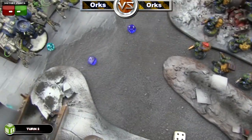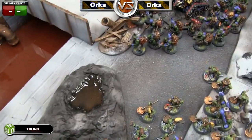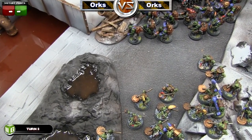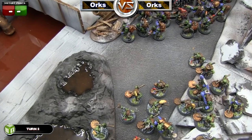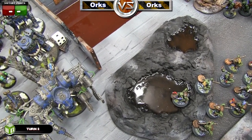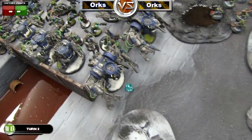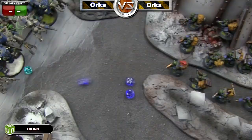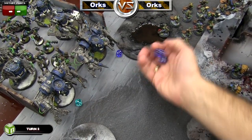The Zap guns try to shoot my Death Dreads; he rolls to see their strength and only gets a four, so they can't do anything this turn. The rockets on the bikes also shoot at the Death Dread — no hits — then re-rolled because they're twin-linked and one hits, but he needs a four to glance and only rolls a one, so nothing happens. The Boys squad also shoots the Death Dread with their three rocket launchers; one hit, but needing fours or fives he only rolls a three — nothing again.